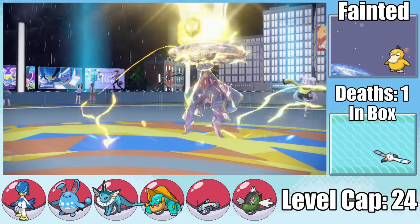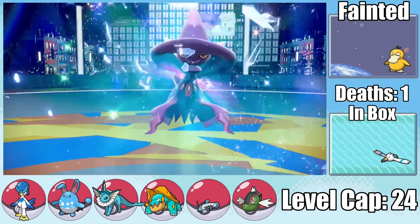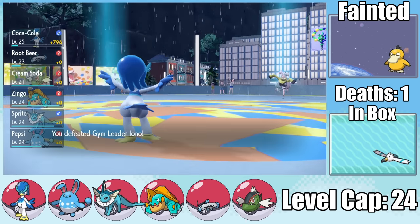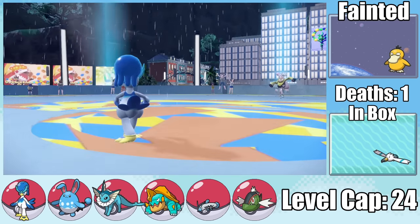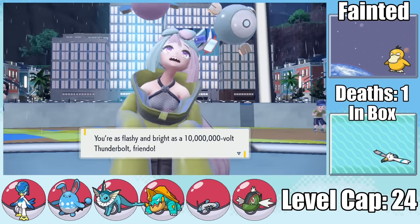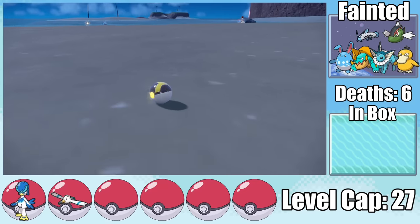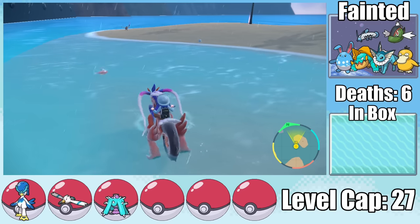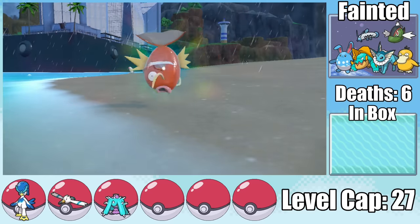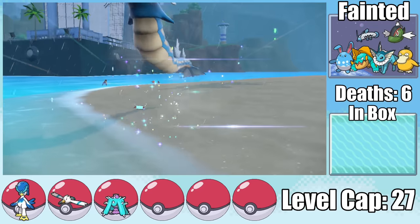With only two Pokemon left, we need some new team members. I head to the beach outside Levincia and pick up a Merciless Mareanie. Then I grab a Pokemon I'm very glad we still have access to — Magikarp. With the Electric-type gym behind us and most of the Electric-types we'll face in the entire game dealt with, Gyarados is going to be an absolute house.